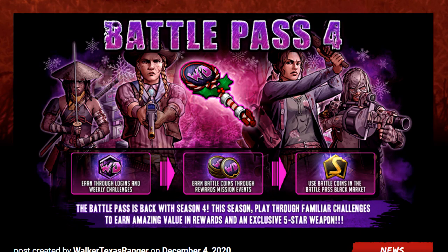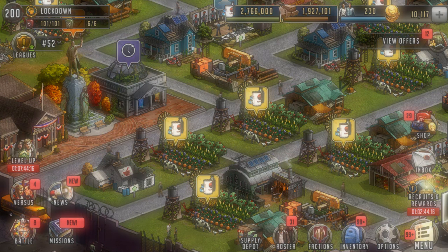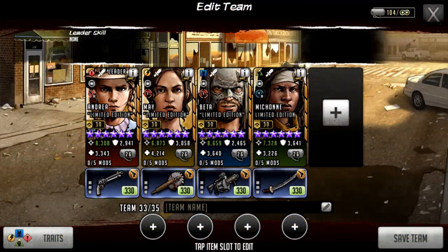Because these are all attack team characters it can be quite hard to make up your mind, but it can also be easy to compare them against each other. We are going to have the normal 11,600 total royal coins to spend. We can get up to 4,000 S-Class Andrea cards at two and a half thousand royal coins per 1k cards, and for Beta, May, and Michonne we can get two of their five-star ascendables and up to 6,000 of each of their cards.